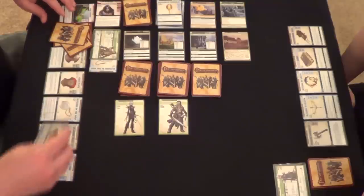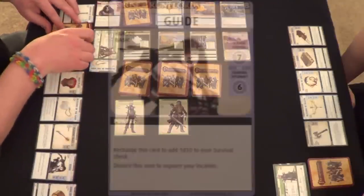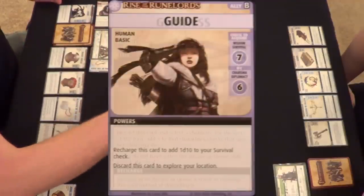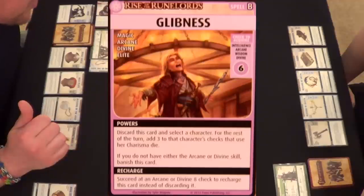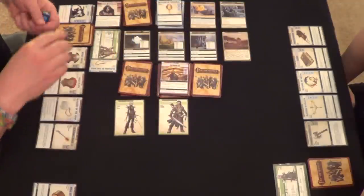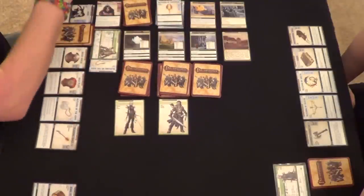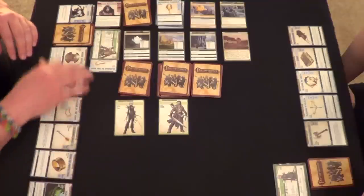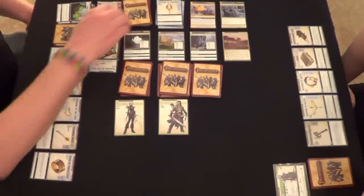Wait — I'm going to use my Guide to explore again. Glibness: intelligence, arcane, or wisdom divine six — I could get that if I roll a six, but I rolled a three, so that goes away. That'll be the end of my exploring. I'll keep five cards and pass back to Carmen.